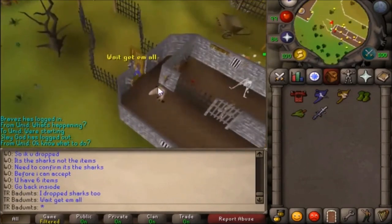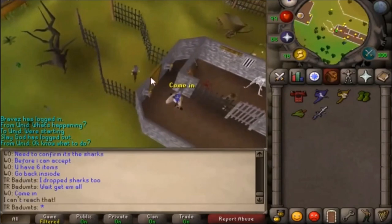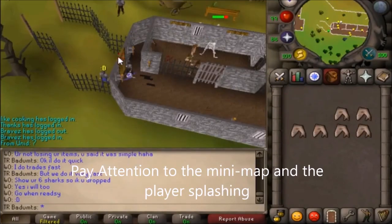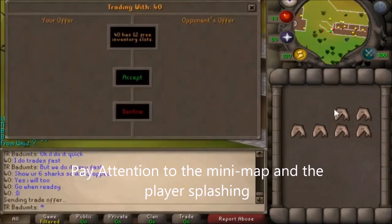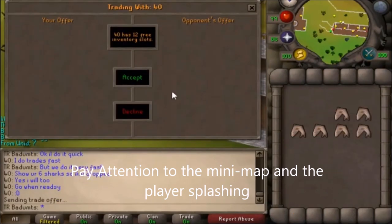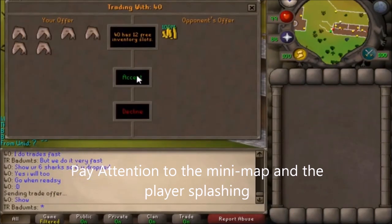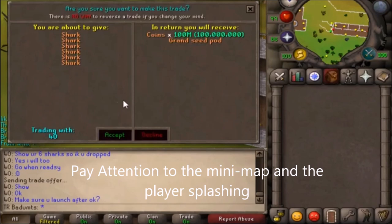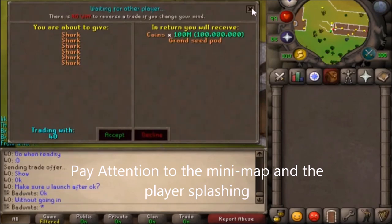Next, the lure starts and you drop your items inside the room. The lure asks you to trade again outside the room. When they see your inventory has 28 open spaces, they now have confirmation that your items are on the ground. They have the second player in the lure bring the guard back near the door. Since the guard is nearby, you are no longer able to gain access to the room. A third player, part of the lure who is in the room but out of sight, now runs to the spot you dropped your items and waits for them to spawn.